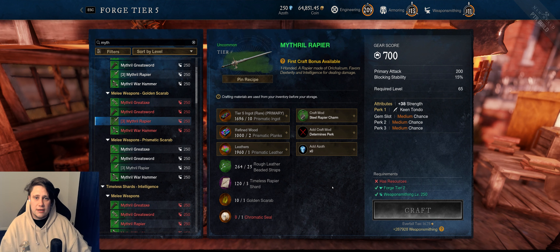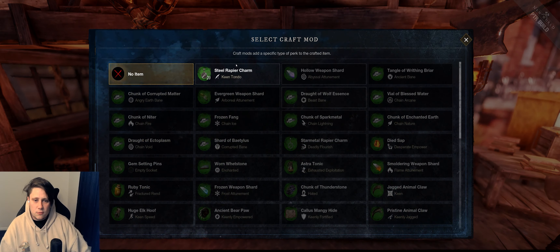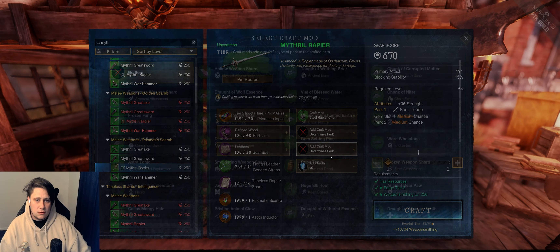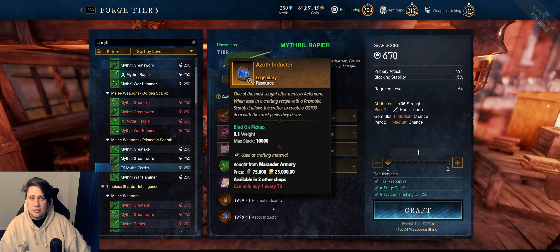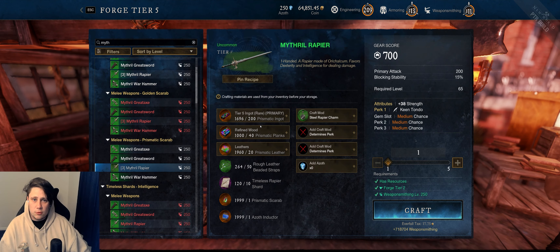This is the one I think is going to be important and the main one people are going to be using. The third tier is the highest — you can lock in three perks. Here you could go Keen Tondo, Keen, and Warning Strikes, add in your azoth. This one uses a prismatic scarab, which is made from 10 golden scarabs, and an azoth inductor which is 70,000 tokens and 25,000 gold, and can only be bought once per week.